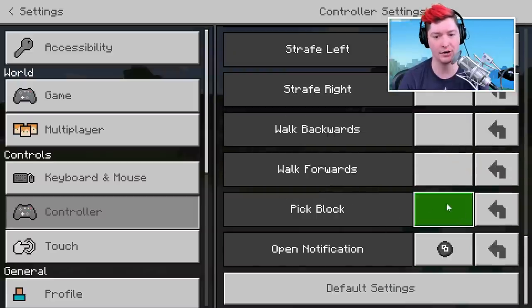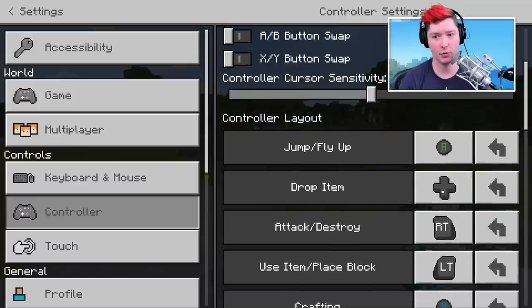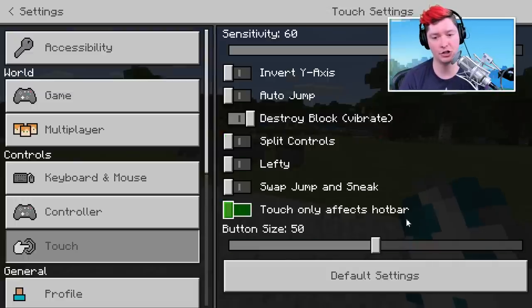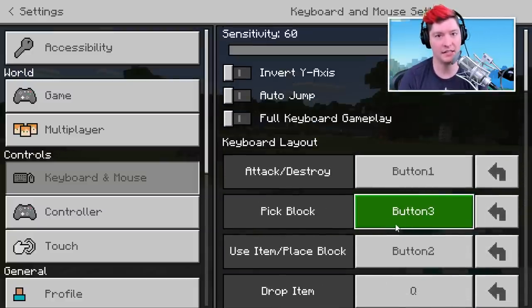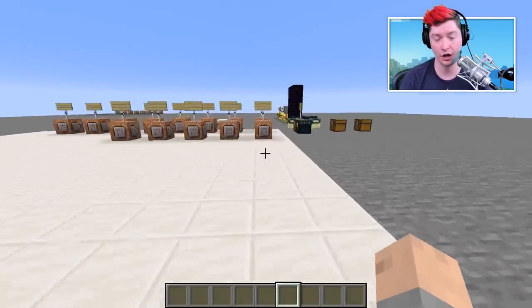I switched over to Bedrock Edition to quickly show that the pick block option is available there too. On controller, I'd add it to D-pad down. On mouse and keyboard, just like Java Edition, pick block is set by default to your scroll wheel button — not scrolling up or down, but pressing the scroll wheel. I have an even better tip for pick block later when we get into Java-only features.